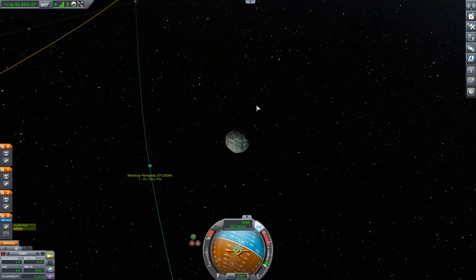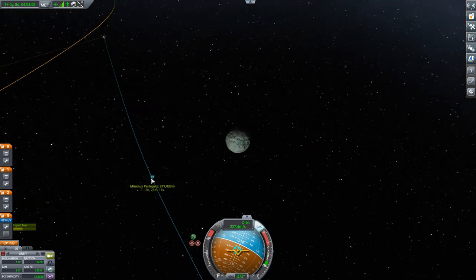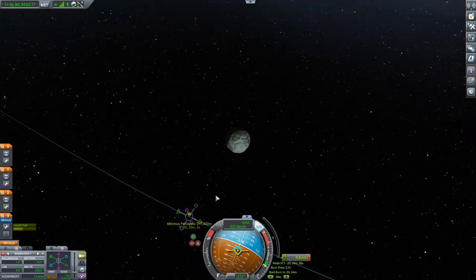Now we set up our capture, but we don't want to capture right into our final orbit. Our final orbit has a period of 12 hours. We want our phasing orbit — the orbit we'll use to drop each satellite off — to be one third of that period off. Take 12 hours, divide by three, and you get four hours. You can either add four hours to get a period of 16 hours, or subtract four hours to get a period of eight hours. Both work, but it's a little more energy-efficient given that we're coming in for a capture to just leave the apoapsis out higher, so we're going for the bigger period of 16 hours.